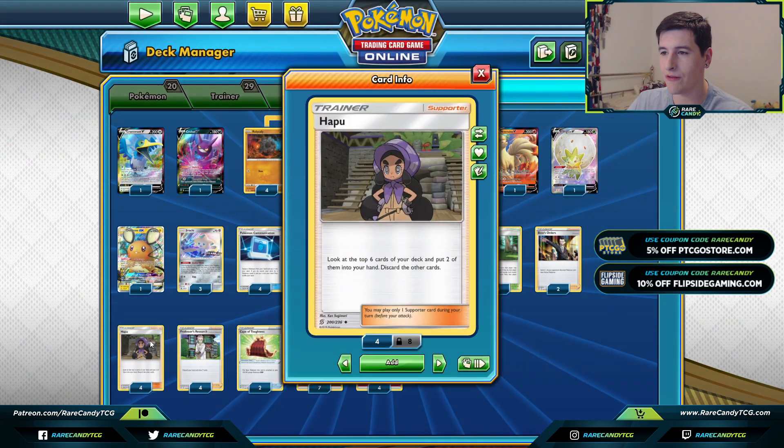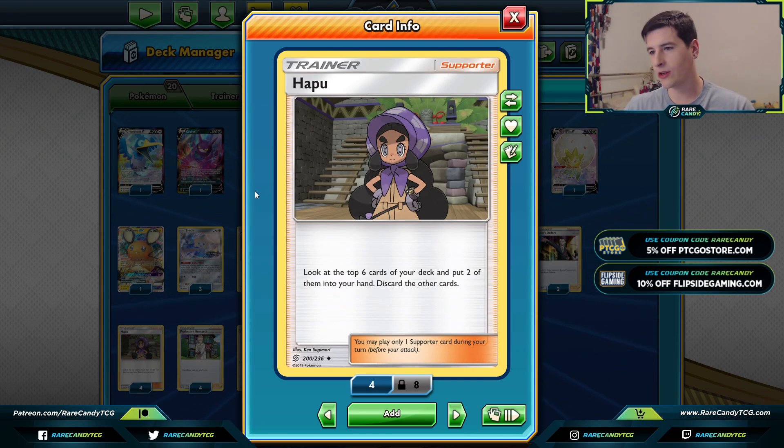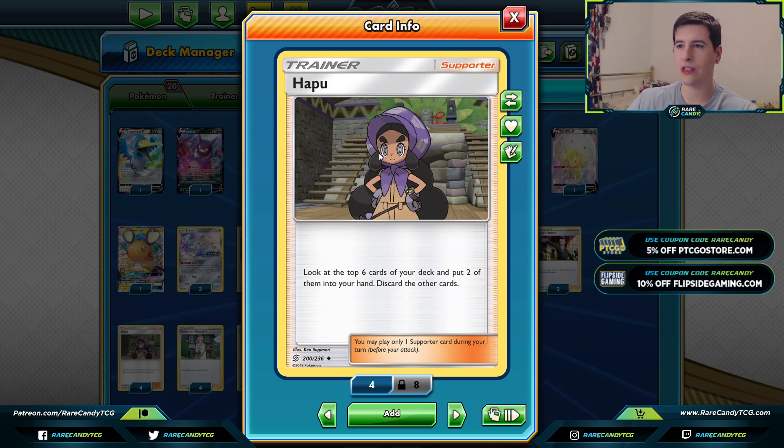We also have four copies of Hapu - a very interesting inclusion. You look at the top six cards of your deck, put two in your hand, and discard the others. This is great because we want energies in the discard pile, and sometimes Marnie or Erica's Hospitality won't get you up and running as quickly. What I really like about Hapu is that unlike Professor's Research or Marnie, if we have a Rare Candy in hand we don't have to toss our hand - we can keep a combo piece and dig for the other at the same time.